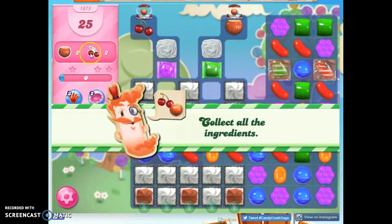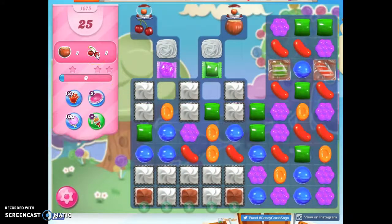We have 25 moves to collect 4 ingredients. The ingredients are going to come from here and we have to get them through here, so we can't let them slide off the edge.